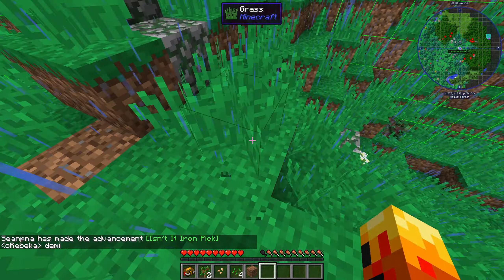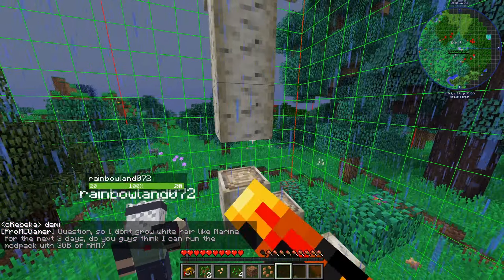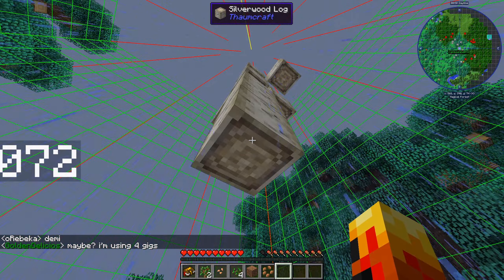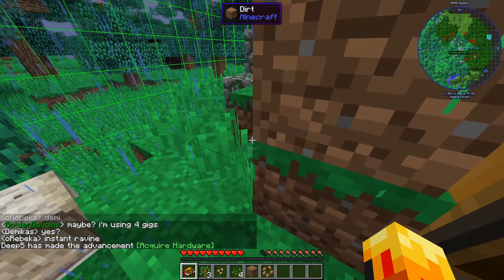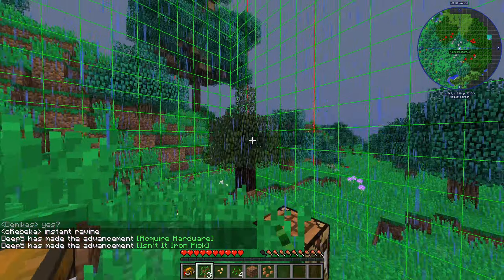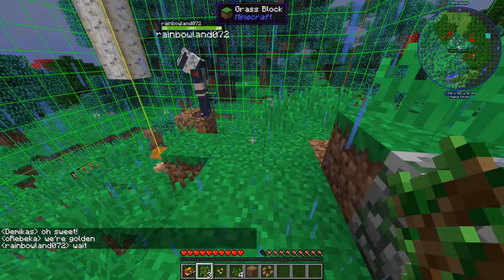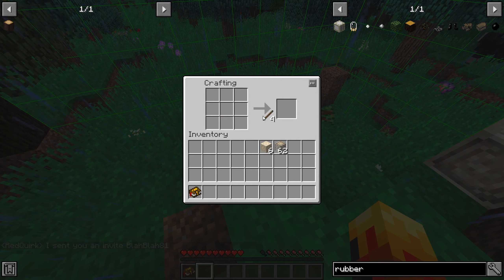The server is a little bit laggy as everyone first joins and people start generating chunks. We found a nice chunk though — it's got a rubber tree, a silverwood tree, and we kind of cheated and stole a sapling from that area, which we'll say fell far enough in that it should be okay.